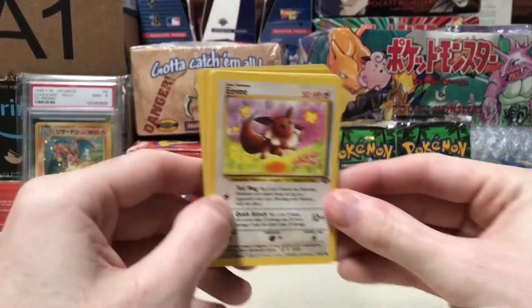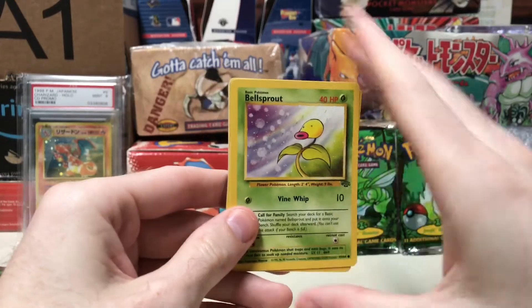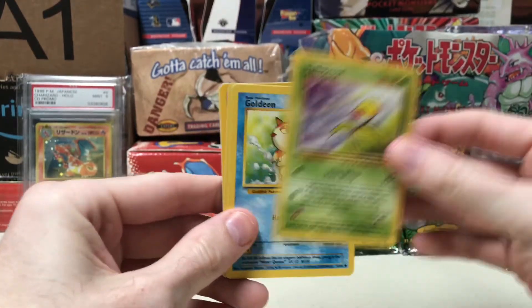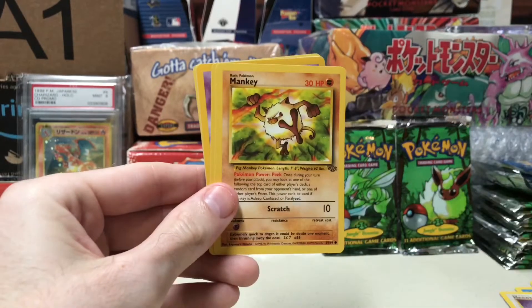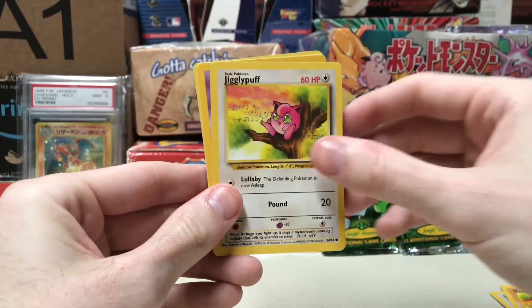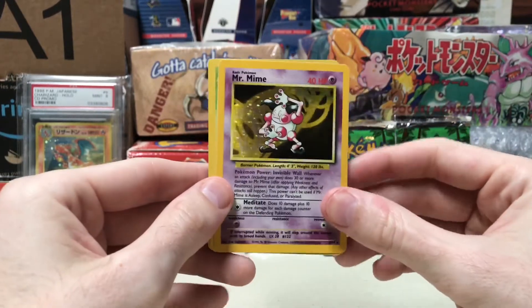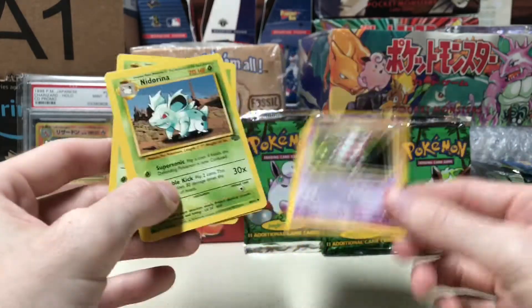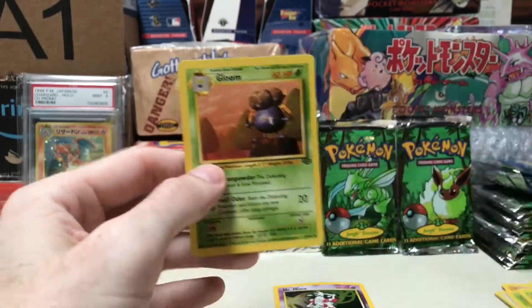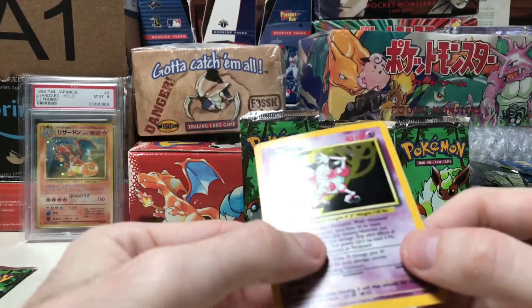First pack - we start off with an Eevee, that's hopefully a good sign, hopefully I can get that Jolteon. We got a Bellsprout, we've got Goldeen, Mankey, Jigglypuff, Paras, and Mr. Mime - that is my third Mr. Mime.